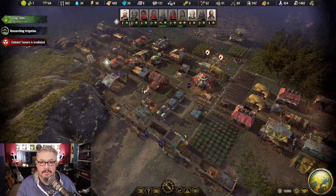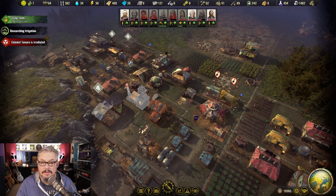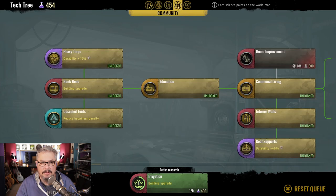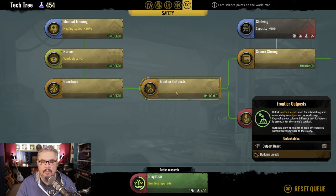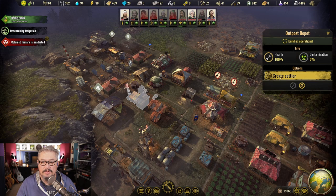The only way to get research is through the world map. My suggestion is to build an outpost as soon as you can. To get the outpost you need to first research Frontier Outposts — it does mean having to research Guardians first, which is a little annoying. Once you've researched Frontier Outposts, build the outpost depot where you can create a settler by converting one of your specialists. You will lose that specialist permanently — they become a settler who can never be a specialist again. Take them to the world map and find an area with a research symbol that has a cog icon.